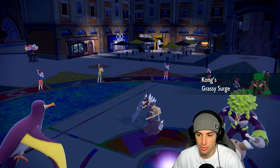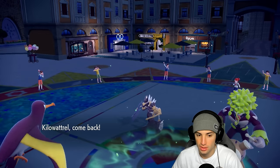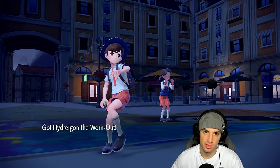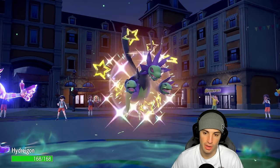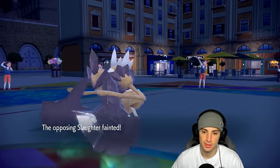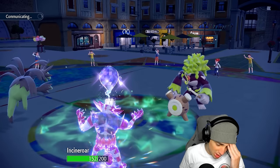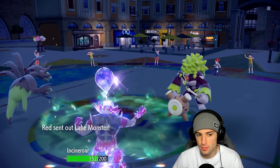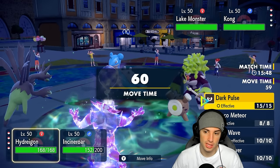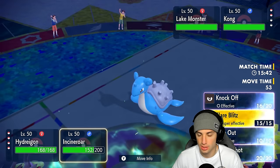They hard swap to Lapras, which actually works well for us because we can pick up a KO no problem. Unless they protect Clawitzer — there's a chance. We swap the bird, go into Hydreigon, they'll probably fake out next turn, then I hard swap into Gholdengo after that. Knockoff picks up the KO — beautiful, lovely, awesome. Now it's a 4v2, we still have every Pokemon we started with.